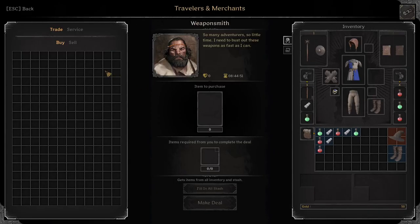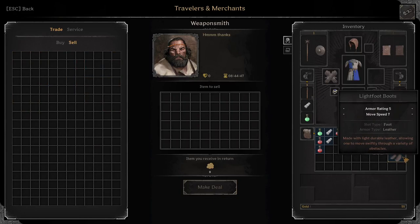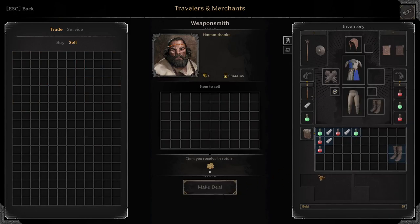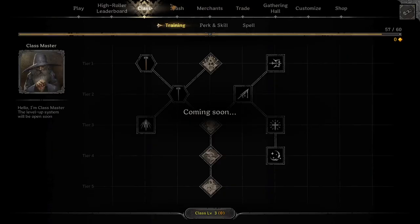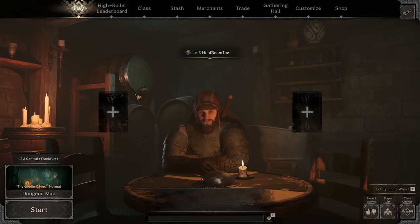I'm also gonna sell the wizard hat — only five gold, that's insane. Let's sell the boots as well, we already have boots that are exactly the same. How much gold do we have? 58, so that's not a lot. Alright guys, next time we are going to get some upgrades and hopefully we reach at least level eight. So stay tuned for that, and watch HealBeamJoe beat our record. Have a nice day and thank you guys for watching.